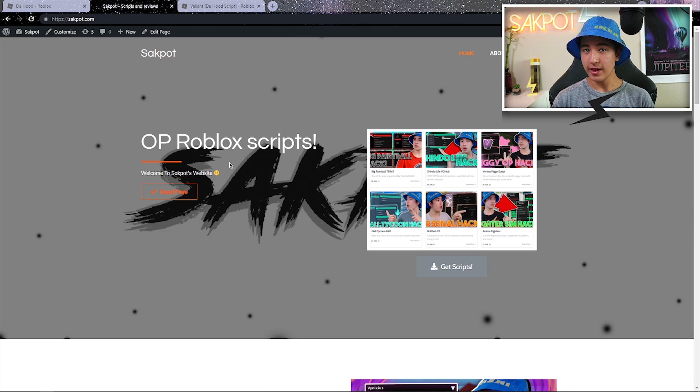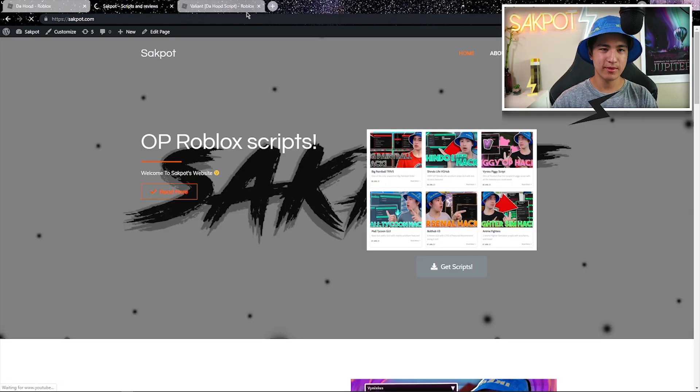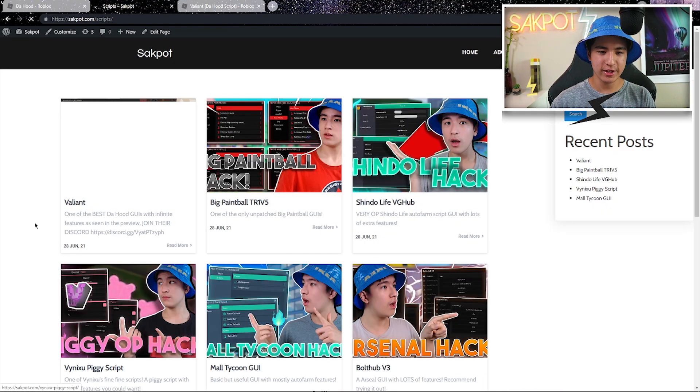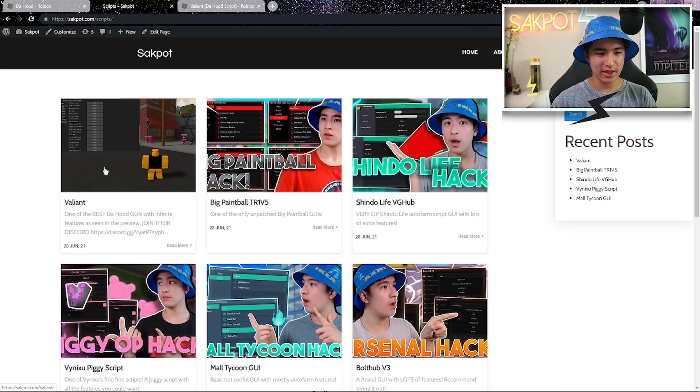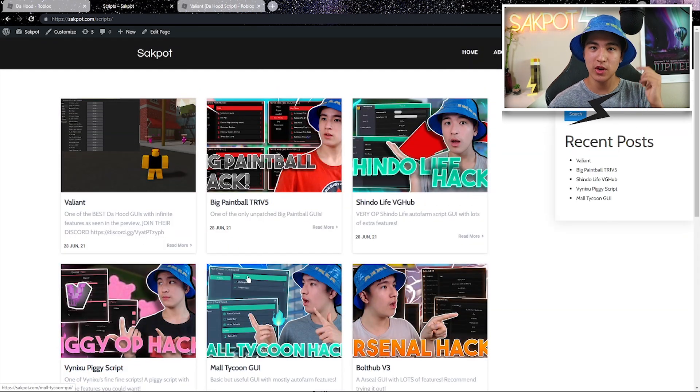Alright guys, enter the script link in the description — you should see this page — and then you're going to want to click on 'Get Script,' which is the button in the middle of your screen. Click on it and it's going to open an ad; you guys can just skip these. Once you get to the script page you should see the Valiant posts.